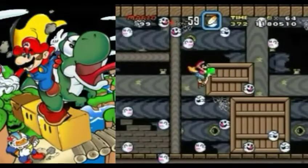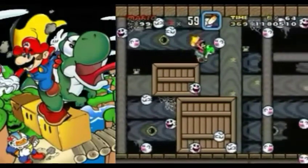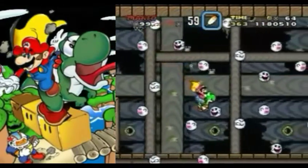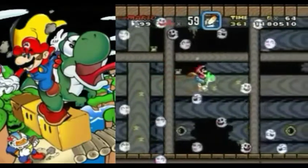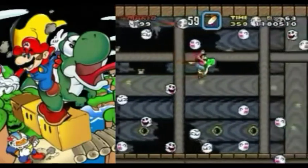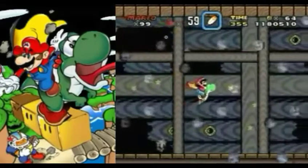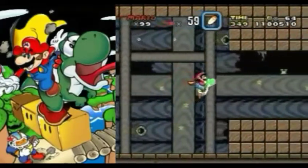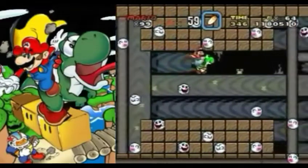So basically here we just have nothing but ghost enemies. Thankfully, we can bring Yoshi here. So right here, this area is very RNG heavy, so try to pick a safe path. This area is actually really easy if you have small Mario, because you'll never get hit by those things because you'll be swimming rapidly.